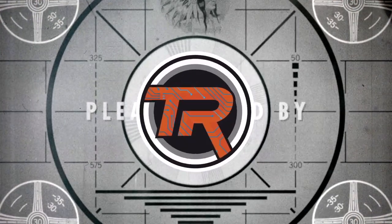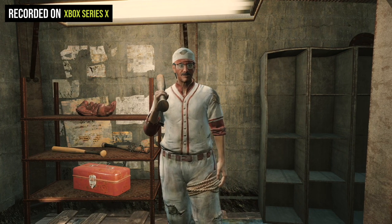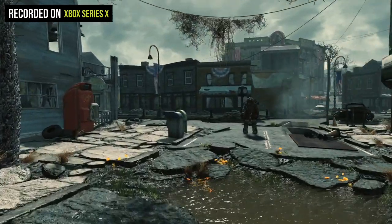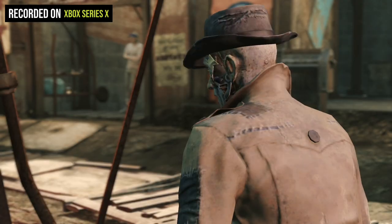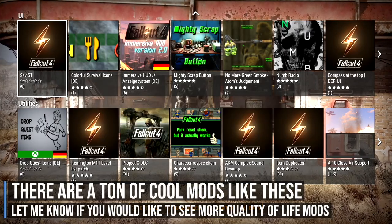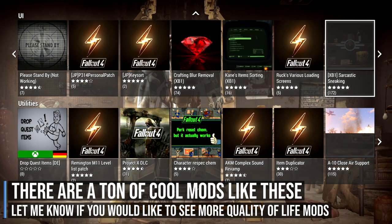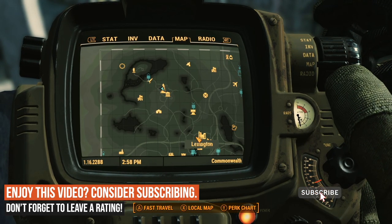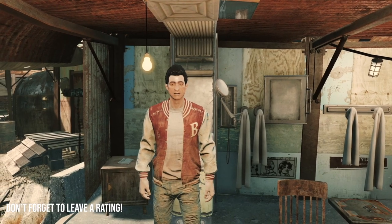Hey everyone, it's Matt aka TechRanger, and today we're going to be taking a look at some quality of life mods for Fallout 4 on the Xbox. Quality of life is pretty much anything that will make the game easier to manage but also add some really cool functionality — like the Pip-Boy not taking up much space. We're looking at five of these, plus one bonus at the end. If you enjoyed the video, leave a like and any questions in the comments. All mod descriptions and links will be in the description below.